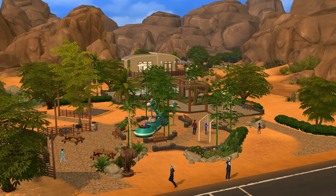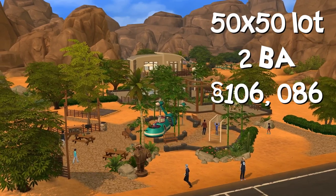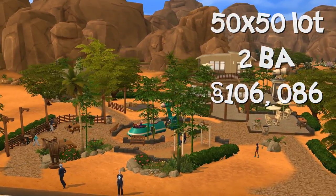This time I'm showing off another community lot. This is called the Oasis Spring Park by IDNAP. It requires the Get to Work Expansion Pack and Outdoor Retreat Game Pack. It has two bathrooms, it's on a 50 by 50 lot, and it is valued at $106,086 simoleons!